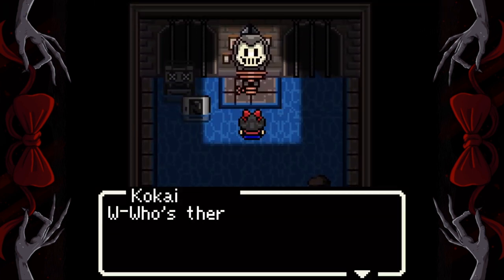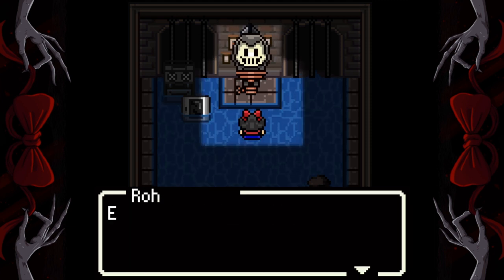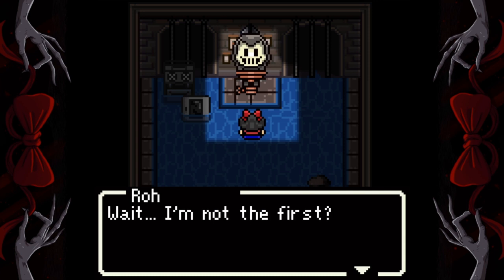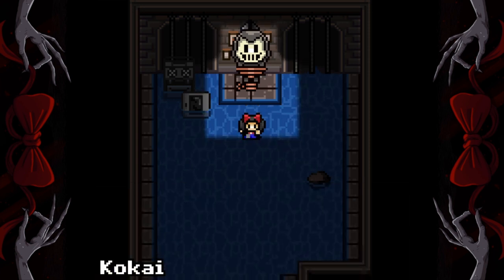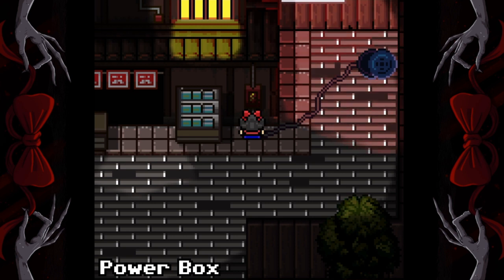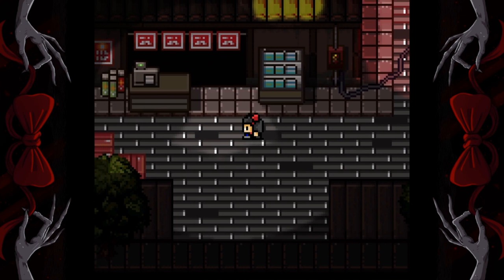Go around to speak to Kukai. Now go back up the ladder and turn the power off at the power box. Now go inside.